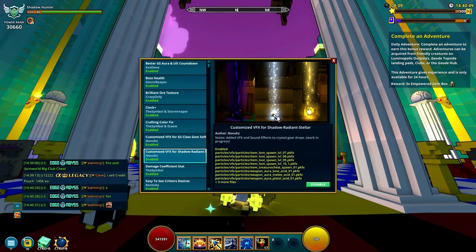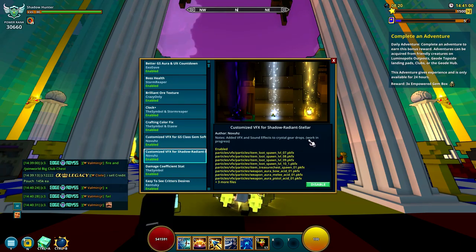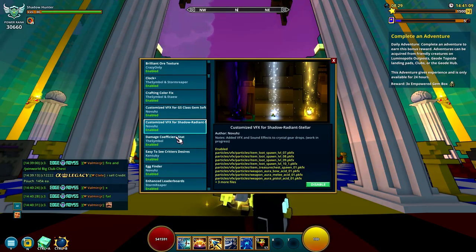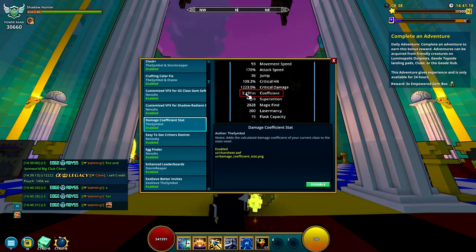Next is one of the required mods — the Customized VFX for Shadow, Radiant, and Stellar items. It also works for Crystal items. Basically it shoots up a beam in dungeons when a Shadow, Radiant, Stellar, or Crystal item drops. It is listed as work in progress, but it actually does work for all the top loot in the game.